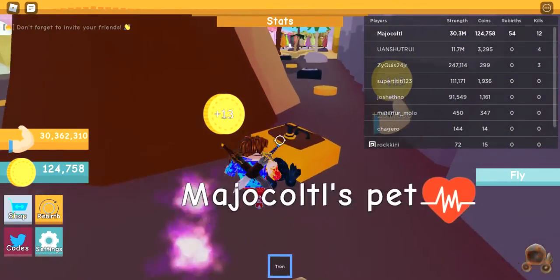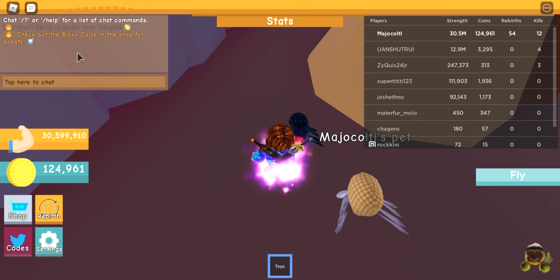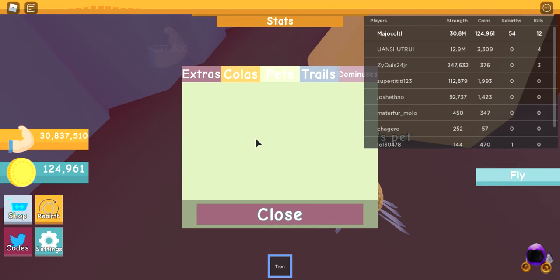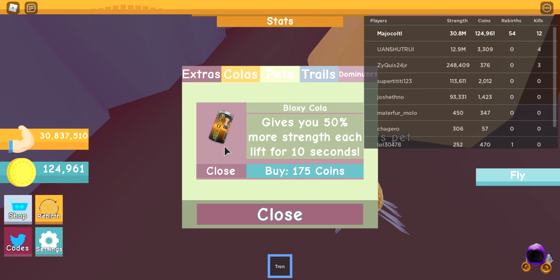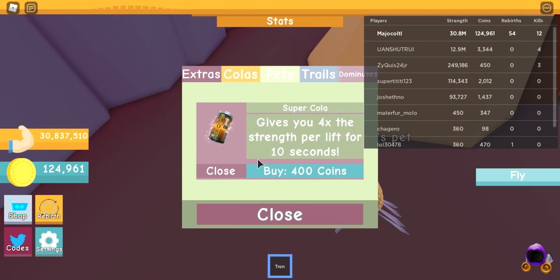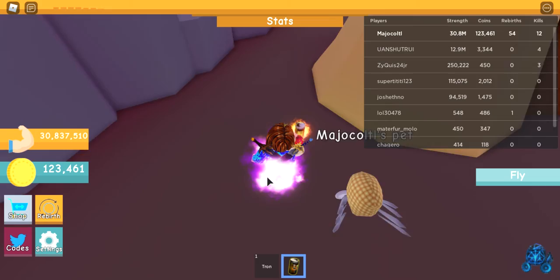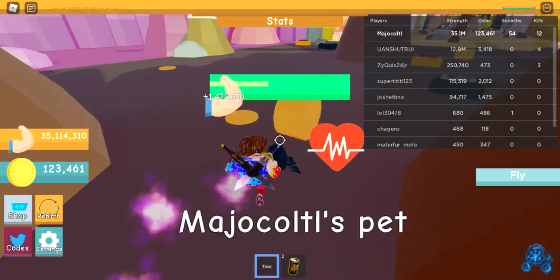Tip number two — check out the shop for boosts. The shop tip is to buy colas. If you buy the Bloxy Cola, you get 50% more strength per lift for 10 seconds. Four times the strength per lift for 10 seconds on another cola. And this one lasts 15 seconds and gives you six times the amount of strength — so I'm getting one million per lift.